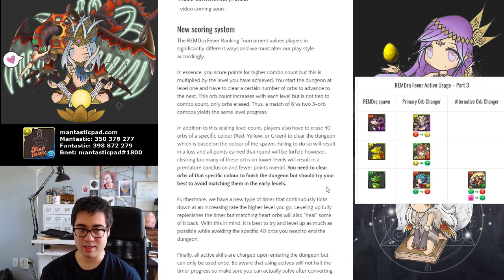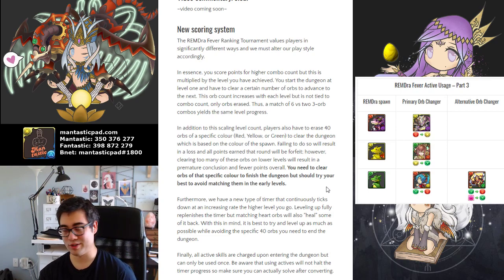If you clear X number of orbs, you level up, and every time you level up, each combo is worth significantly more points. Obviously, getting a 10 combo board on level 1 is much worse compared to a 10 combo board at level 5 or 6. You will score more points at higher levels.